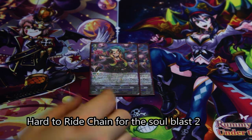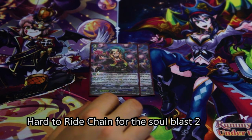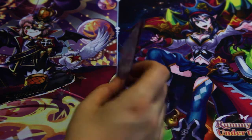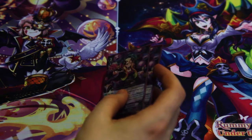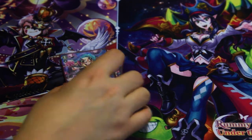Since Ghosties are kind of hard to get, you can just use her for a milling purpose. It's actually pretty consistent if you get lucky because you don't play that many Ghosties technically. Her second skill is okay with another grade free play, but overall she's really there for a Ghosty name.